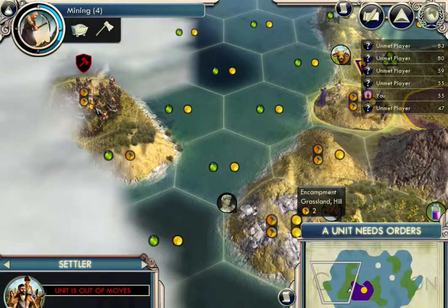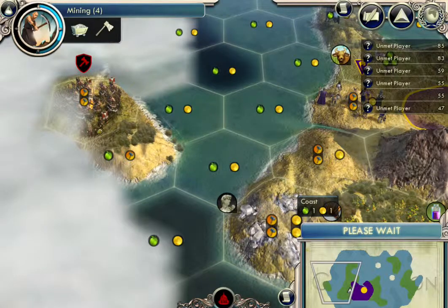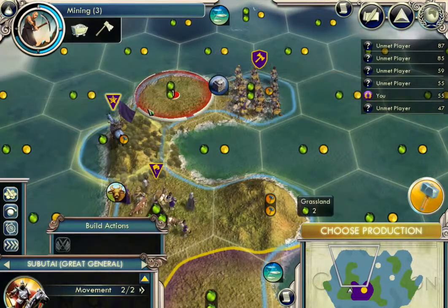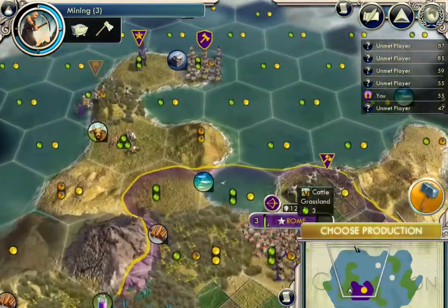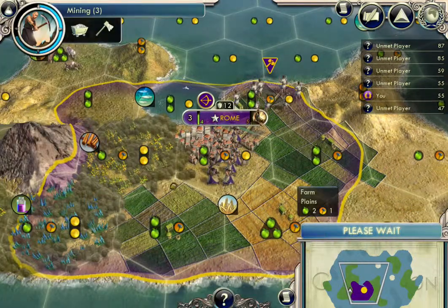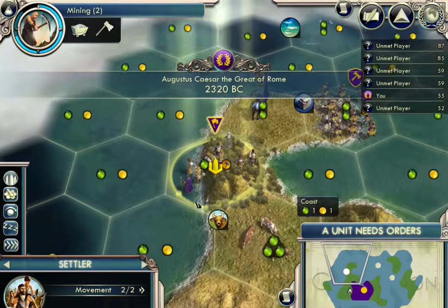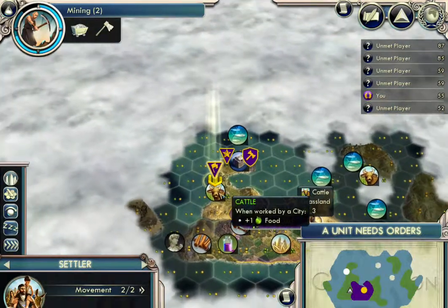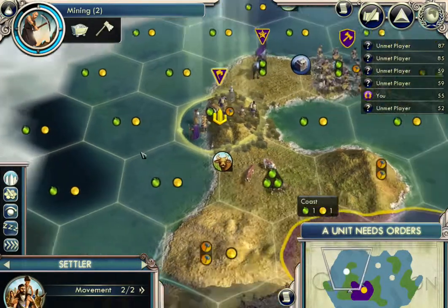Don't worry about the barbarians — they cannot get over here and we cannot get over there, so they're just going to sit there and nobody can do anything about them. I want to move this guy up here so I can get another city right there. Let's make another warrior. We only have two military units, so warriors are going to be of the essence here. So when I found the city, it's going to reduce happiness, but it's going to give us food with this cattle, and it's also going to give us much more points.